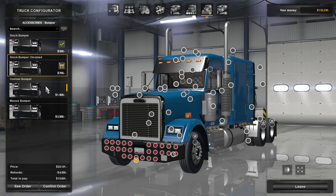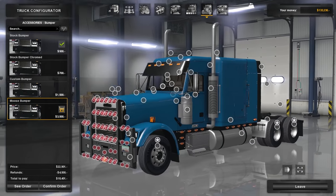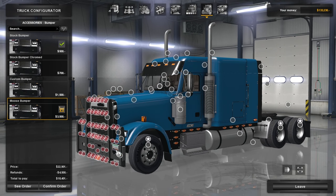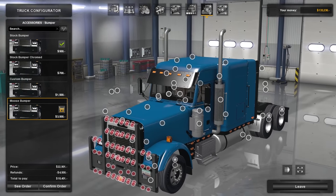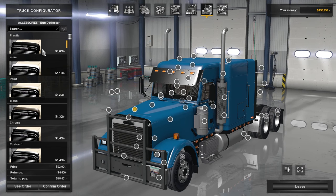Look at all these options. We can go down here to the bumper — you can do a stock bumper, stock bumper chrome, a custom bumper, or a moose bumper. We're gonna do a moose bumper. We normally never have a huge ram bar on the front, so I wanted to change it up this time. And with that said, we're gonna do that bug deflector — just a plastic one for now.